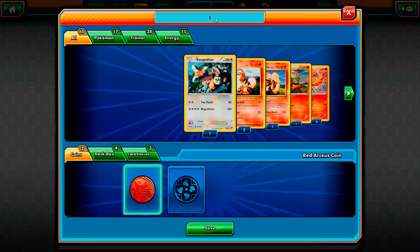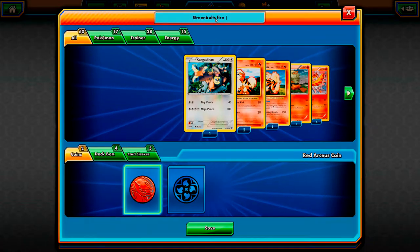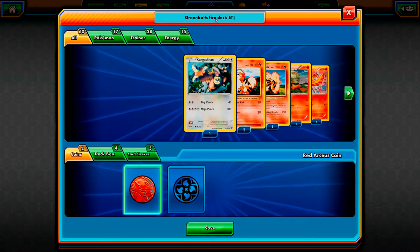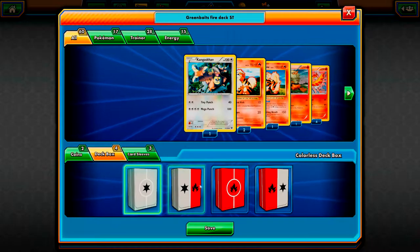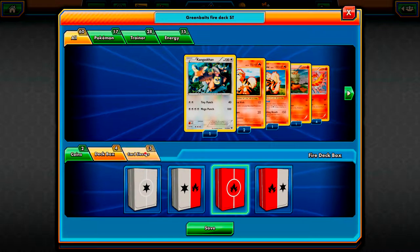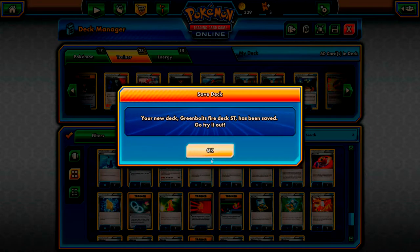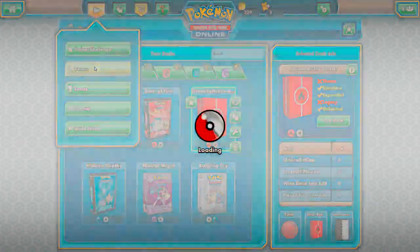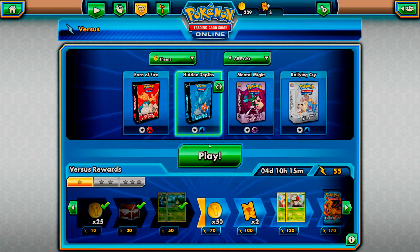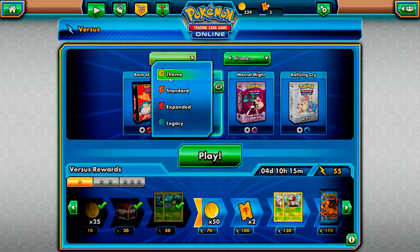I would recommend you test your deck before you get into battles - sometimes it doesn't really play out even though you thought about it, and sometimes you won't be lucky enough to draw the cards you think you're going to draw. So I'm going to call this Green Bolt's Fire Deck ST - ST is just for standard so I know what it is. We'll select our deck box, go with cool fire box and black and white. We'll save that and our new deck is ready to go.